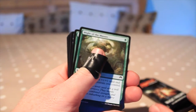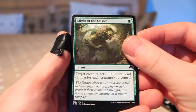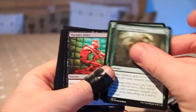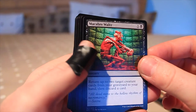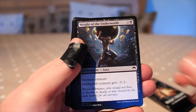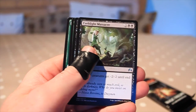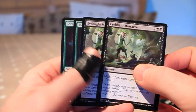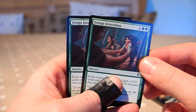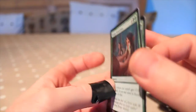Then we come to instants and sorceries. We've got Might of the Masses — target creature gets plus one plus one until end of turn for each creature you control — two copies of that. Got Macabre Waltz, Nissa's Revelation, Weight of the Underworld — two of those, Consecrated by Blood, Eyeblight Massacre — two of those, and Jori En Invocation, which is great. Looks like it'd be a fun deck to have a go with.